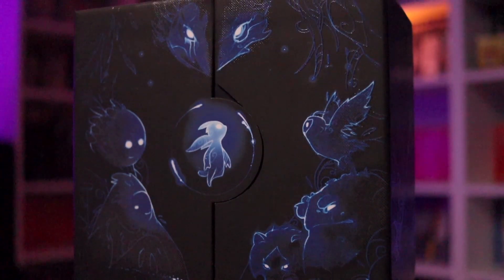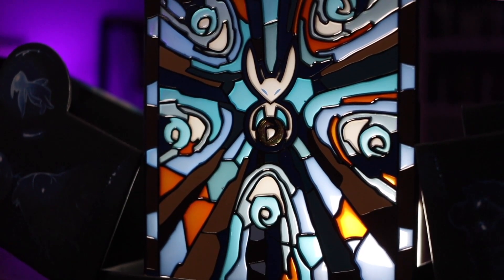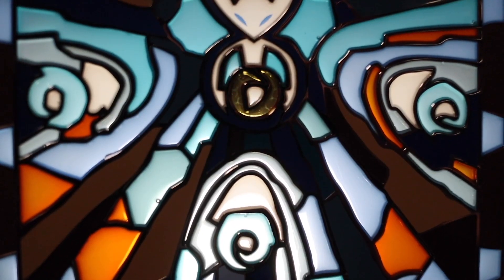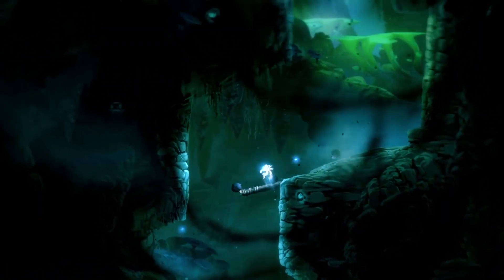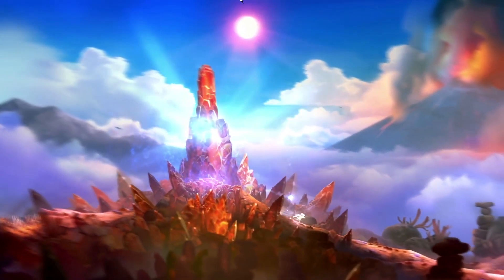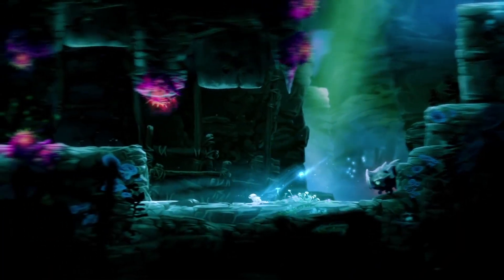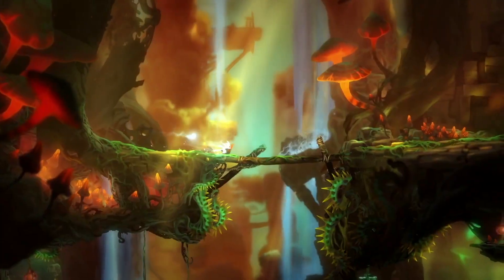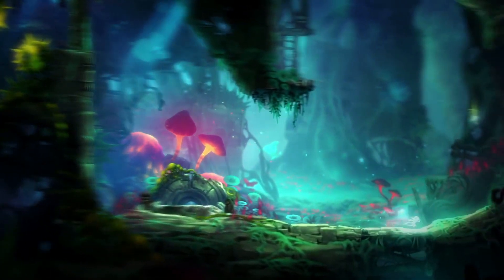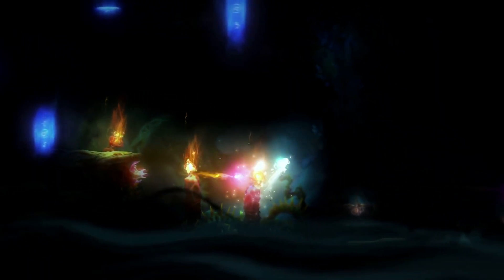Number nine is Ori and the Blind Forest. I have both Ori and the Blind Forest and Ori and the Will of the Wisps, but I've only spent one or two hours with the first game — making it a great candidate to really experience on the Switch OLED. It's a Metroidvania style game and easily one of the most lush 2D games I've ever laid eyes on. Like Hollow Knight or Octopath Traveler, it has a ton of beautiful colors that are going to look really tasty on that OLED screen.